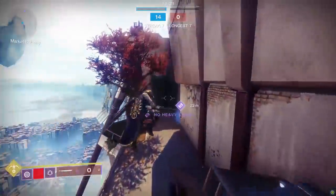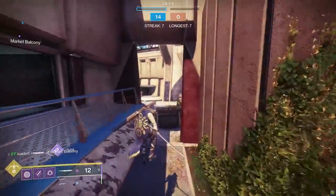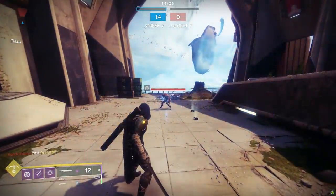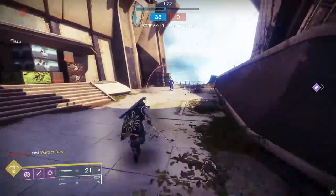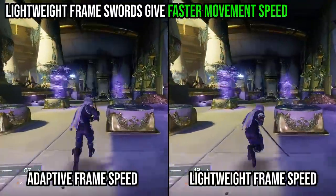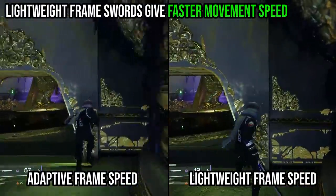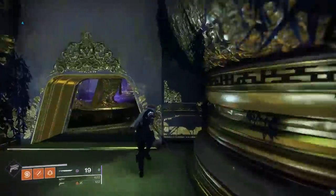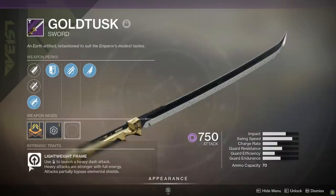In PvP, it almost doesn't matter because even a heavy attack from a lightweight frame sword hits ridiculously hard — a light swing alone is enough to kill a regular guardian. A heavy attack can kill a guardian in their roaming super, and can even one-shot a full health Sentinel Titan camping in their Ward of Dawn. Lightweight frame swords also give your guardian faster movement speed, so any hunter with a Quick Fang or Gold Tusk will run a little bit faster than normal. Lightweight frame swords are pretty much the best overall option for crucible usage if you're going to sword in PvP.